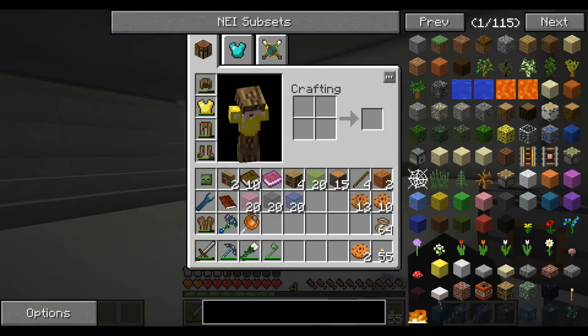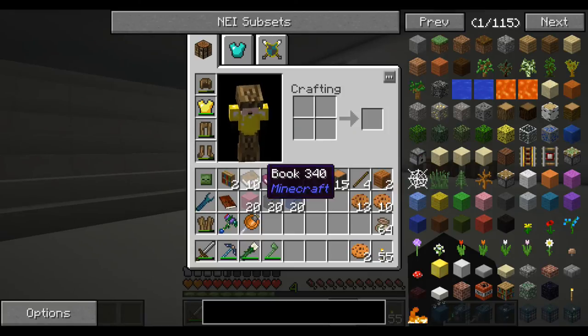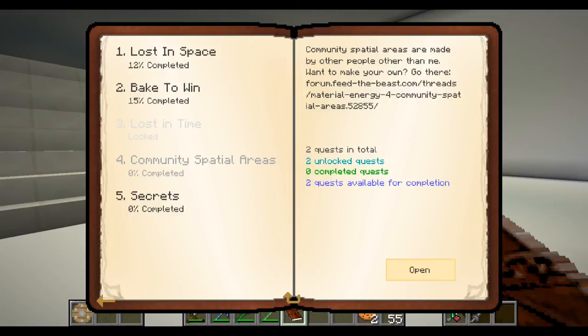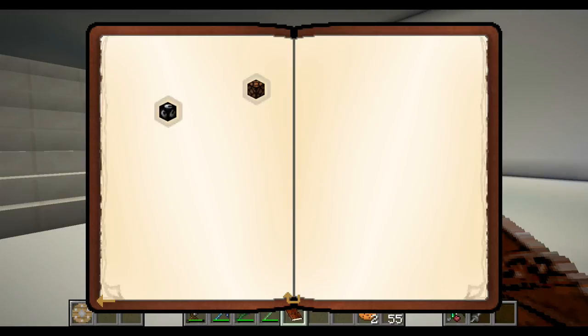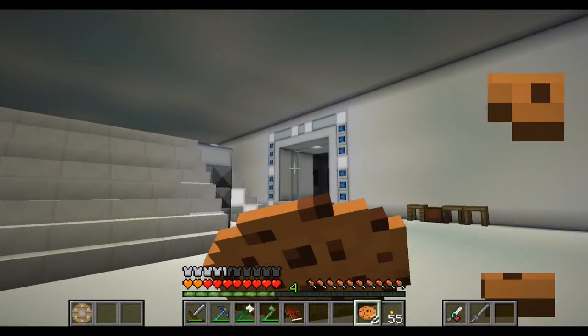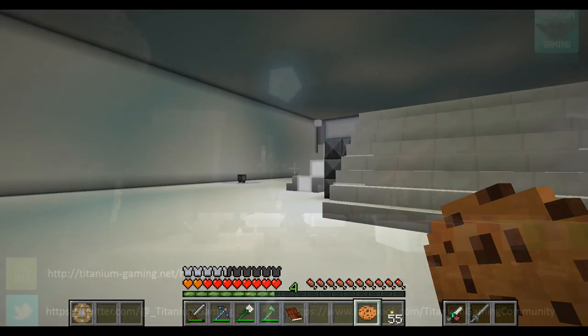Plus six with these - these are some seriously badass tools. Anyway guys, I think that's probably going to call it on that particular episode. We've got to do some more in the Lost in Space. There are also community spatial areas - made by other people. If you want to make your own, go to this URL and you can send them off, and obviously if they're good enough they will end up in the pack. I may even do one myself - who knows. Let's eat a cookie. On that note I will bid you farewell and I will see you next time - until then, bye for now.